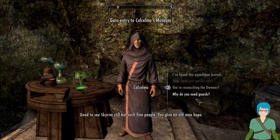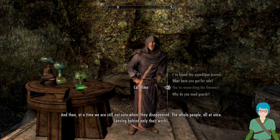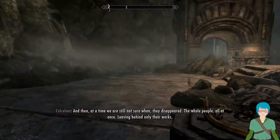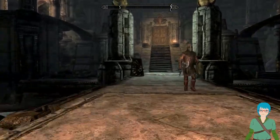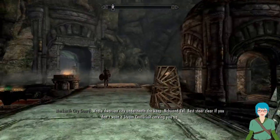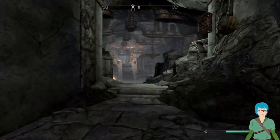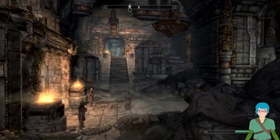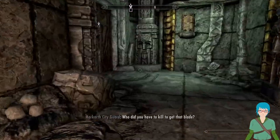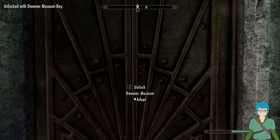Good to see Skyrim still has such fine history... they invented me. At a time we are still not sure when, they disappeared - the whole people, all at once. I remember him saying he'll pay you if you bring him dwarven equipment. But whatever. And I think the museum was over this way. Who do you have to kill to get that blade? I think his name was Silas. I've already forgotten.